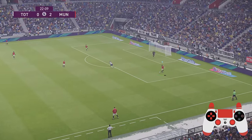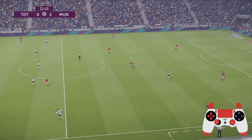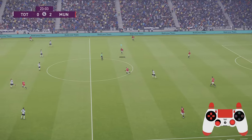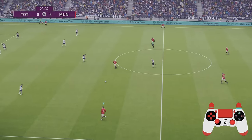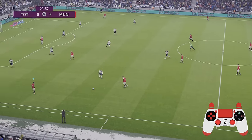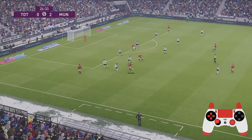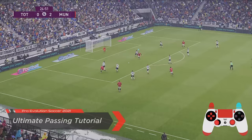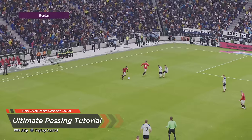Hey ladies and gents, passing is the easiest way to goal in Pro Evolution Soccer 2021 and is the foundation of any attack. I'll be sharing with you over 20 different ways to pass and four key things you need to know, which is going to help you retain possession better, but more importantly cut through your opponent's defense. It's Spoonie Pizzas again and welcome to my ultimate passing tutorial.